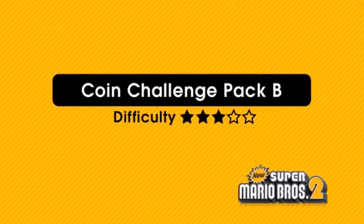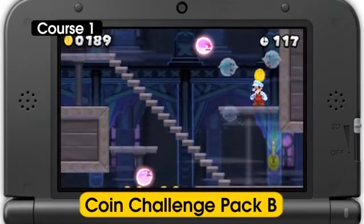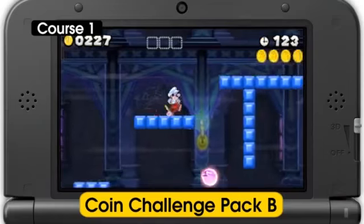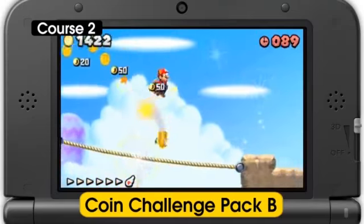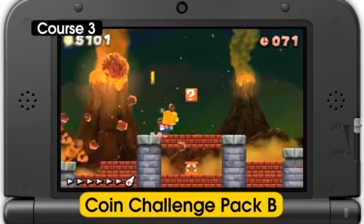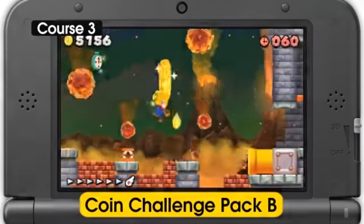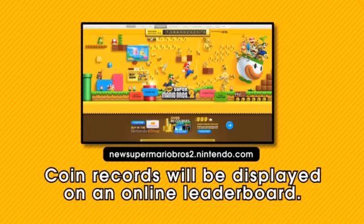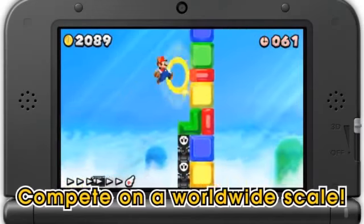In Coin Challenge Pack B, you'll need to be on top of your game to stay ahead of the pack. Search around for the exit while collecting as many coins as possible in Course 1, dodge gold bullet bills and rack up the coin cap in Course 2, and survive a volcanic eruption while grabbing floating coins in Course 3. The top scores for this pack will be displayed on the game's official website. Find the perfect run through each of these courses to make your way to the top.